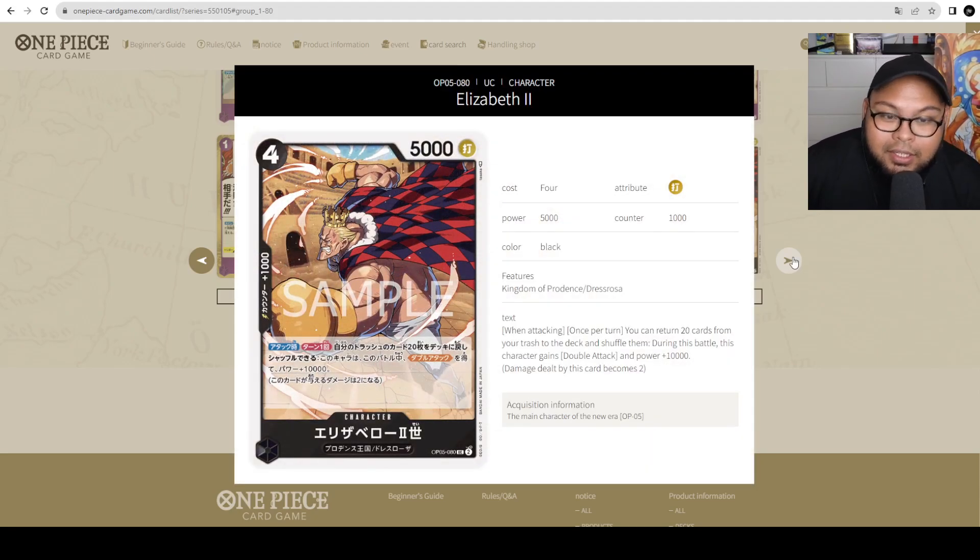Then we go to King — 4 cost, 5,000 power, counter 1,000. When attacking, once per turn, you can return 20 cards from your trash to the deck and shuffle them. During this battle, this character gains double attack and plus 10,000 power. This is very reminiscent of the anime/manga flavor-wise — King has to warm up before throwing a really powerful punch. You return 20 cards, get double attack and 10,000 power, making a 15,000 attacker.